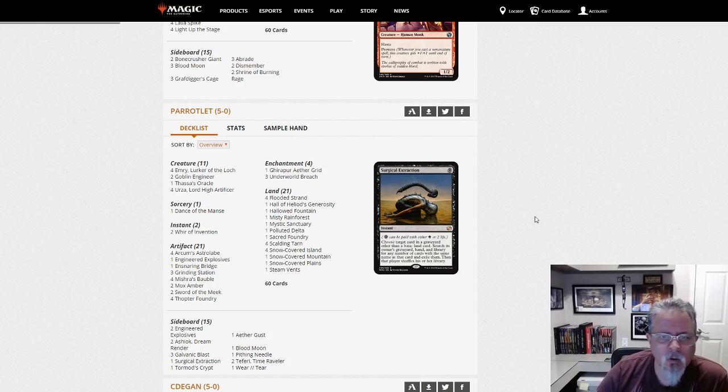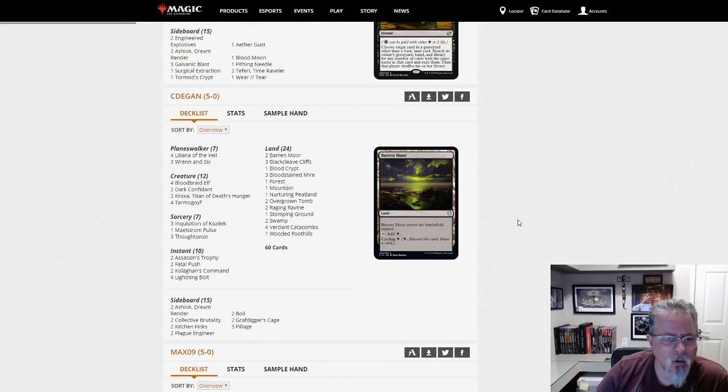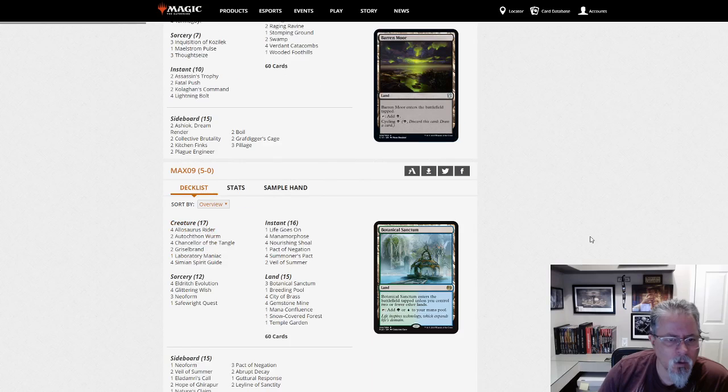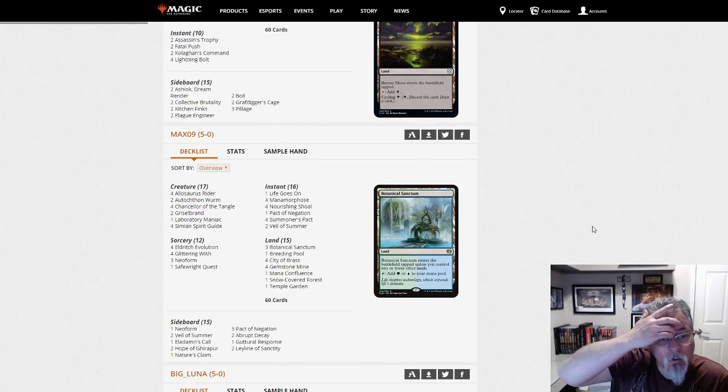See Dagan with Jund — pretty straightforward two-Bob, two-Kroxa build of Jund, nothing unusual here. Max 09 with Neobrand — only three Neoforms, not four. Safe, right? Seems to be a few tweaks here and there, but yeah, Neobrand.